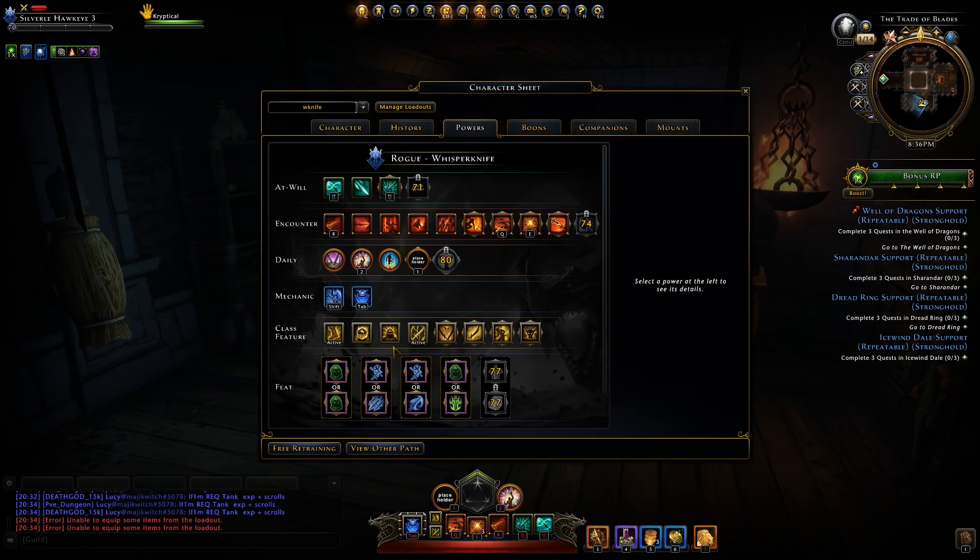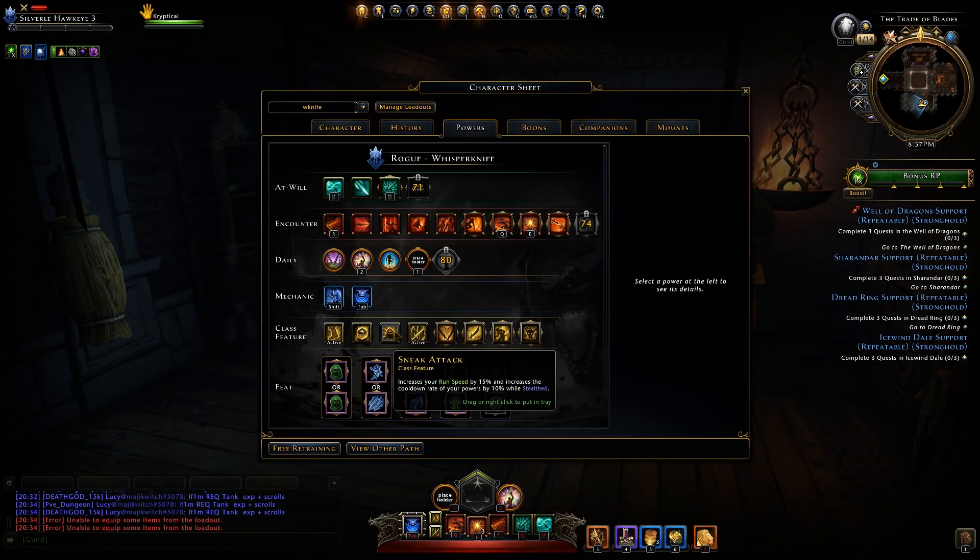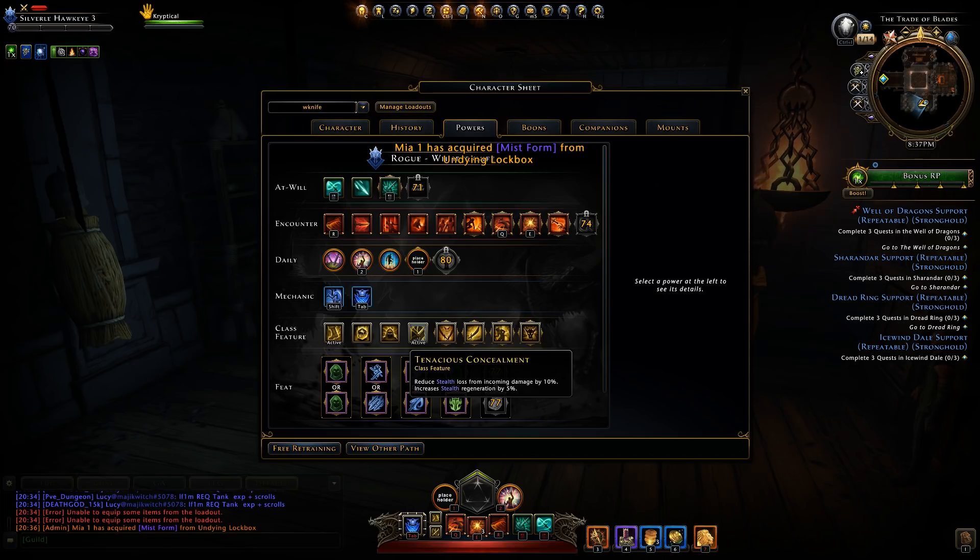On to class features. The four universal ones are Skillful Infiltration, Tactics, Sneak Attack, and Tenacious Concealment — all of which currently exist in mod 15. Skillful Infiltrator increases run speed by 10% and deflection and critical strike by 2,500. Tactics increases action point gain by 10%, which is huge given how limited action point sources are in mod 16. Sneak Attack increases run speed by 15% and cooldown rate by 10% while stealthed. Tenacious Concealment reduces stealth loss from incoming damage by 10% and increases stealth regeneration by 5%.